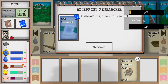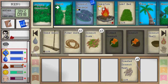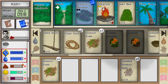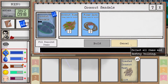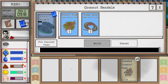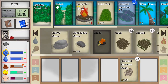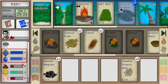We discovered the ash dressing blueprint. Now we can go back to researching the leaf skirt. There's a handy 'fill required items' button — when you click on a blueprint, new or already placed, you can click 'fill required items' and the game will pull all the required items from the middle row automatically. We still need one more cord though.